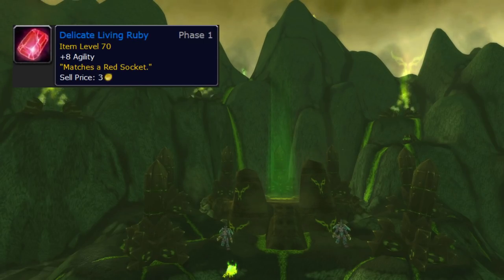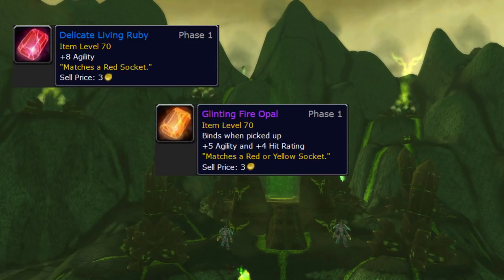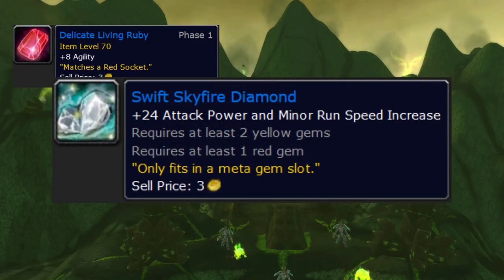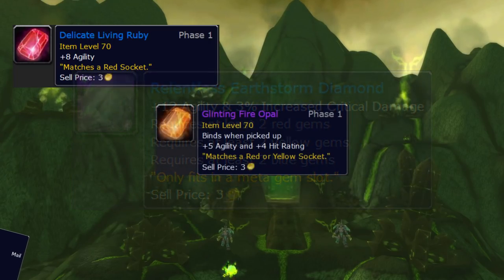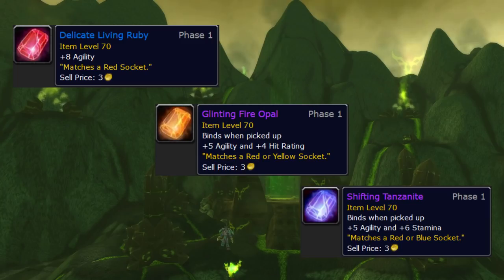Your gems are mostly going to be Agility - hunters are, if anything, delicate. We're lucky there's a good heroic gem drop from Black Morass: Agility and Hit, nice. We'll need two yellow gems for our phase one meta, the Swift Skyfire Diamond. Once that's out, we'll want Relentless Earthstorm Diamond. If you need to fill a blue socket, Shifting Tanzanite from heroic Mech'nar is probably your best option.